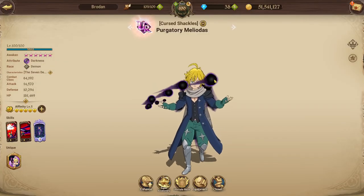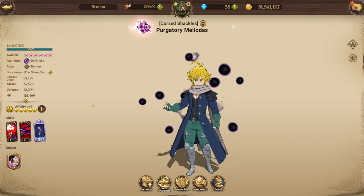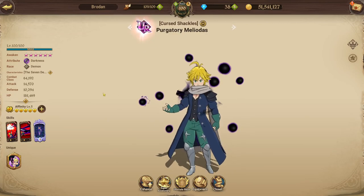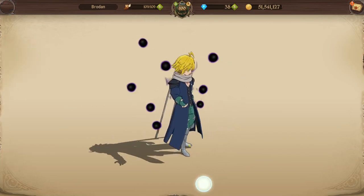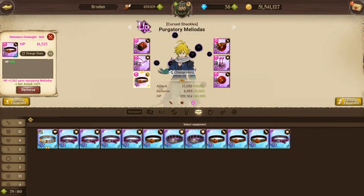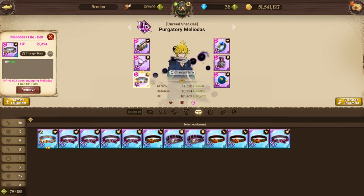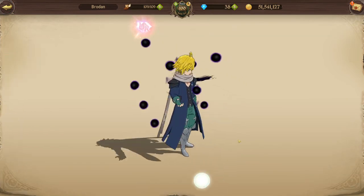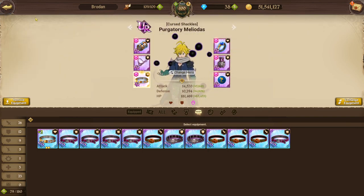Next up, good old Purgatory Meliodas. I really like this hero — I actually think I like him more than Escanor. I really like the way his unique functions work and how he's going to bring back the demon team. I've had the chance to play with him and I've been fortunate enough to have both attack crit at 15% as well as HP defense at 15%, and I've played with both. I used the free gear we got with Grimoire to build out the HP defense set, and it was really worth it.